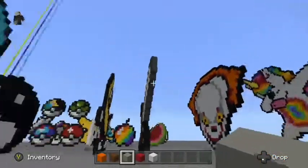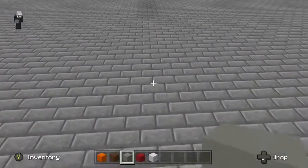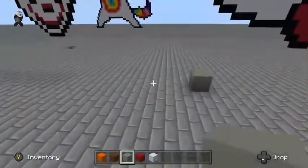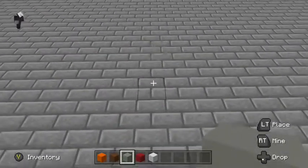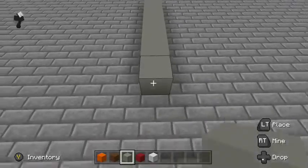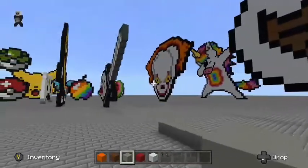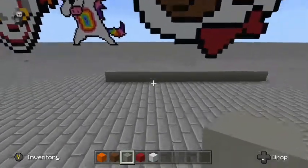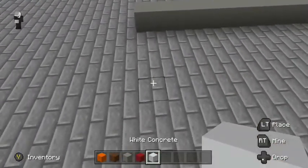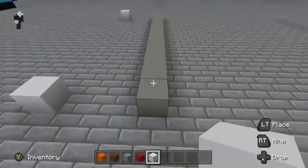If you can't tell by the title, we are going to be making a cake. So what you're going to do is find a place where you want to build it and mark out about 15 blocks — one, two, three, four, five, six, seven, eight, nine, ten, eleven, twelve, thirteen, fourteen, fifteen. Once you mark out about 15 blocks, find a place where it's about 15 blocks wide.